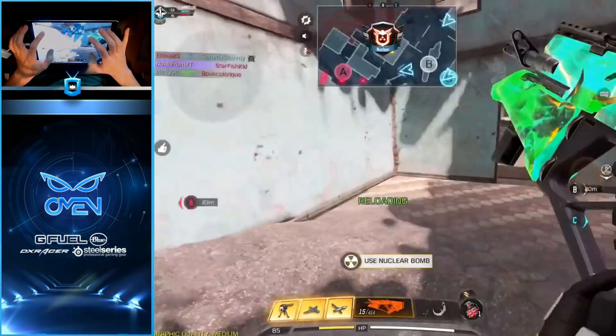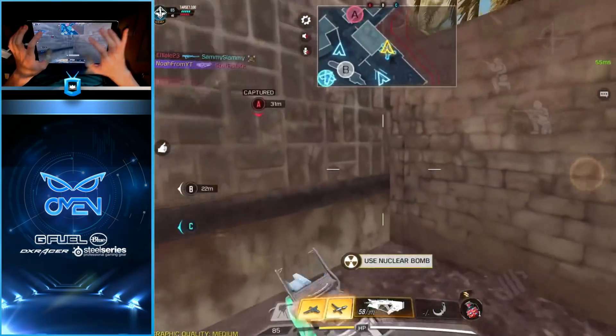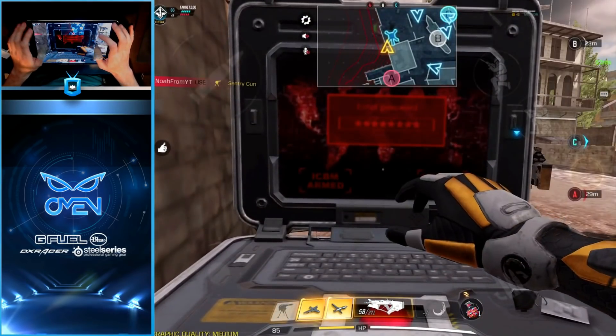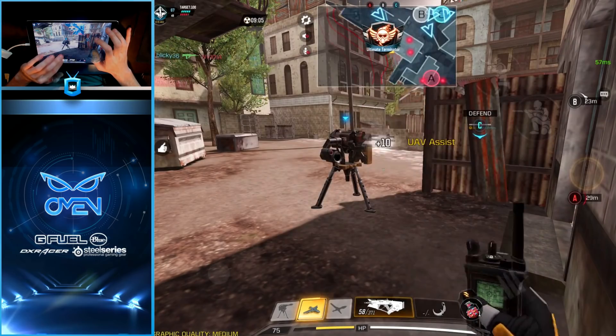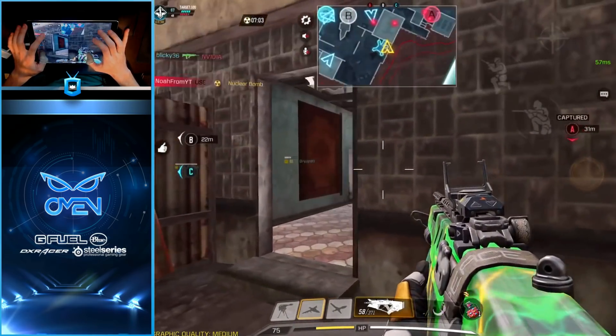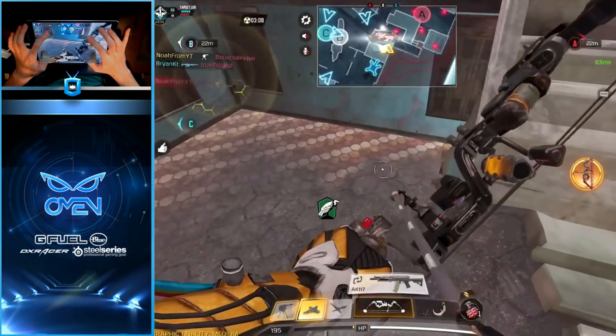If I didn't know any better I'd say they also updated the amount of damage this thing's doing, because I am just shredding. This has got to be something besides the confidence, right? Just go ahead and call in the nuke. Still got some footsteps in yellow nearby — yeah it looks like there's two players in there. This guy's trying to fight my sentry — that's not gonna work out very well without the Sparrow.